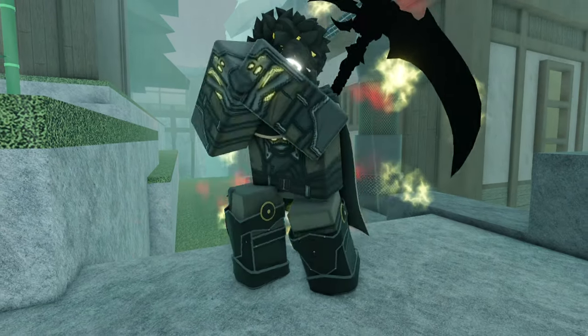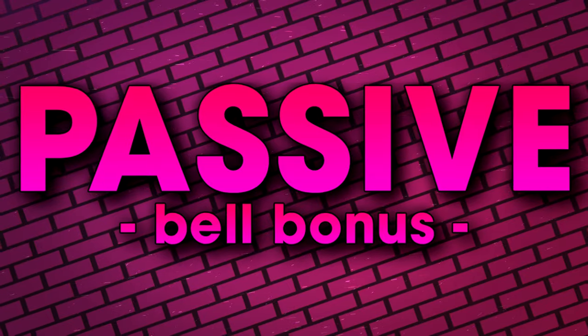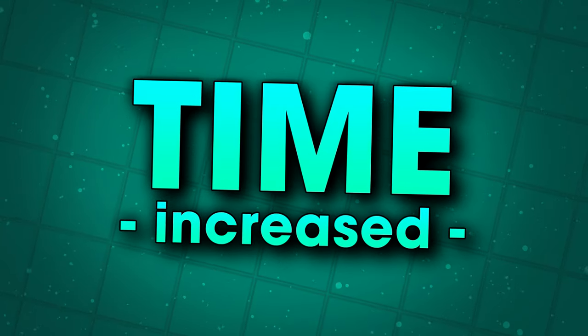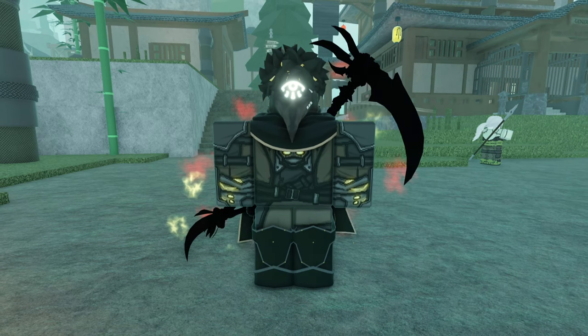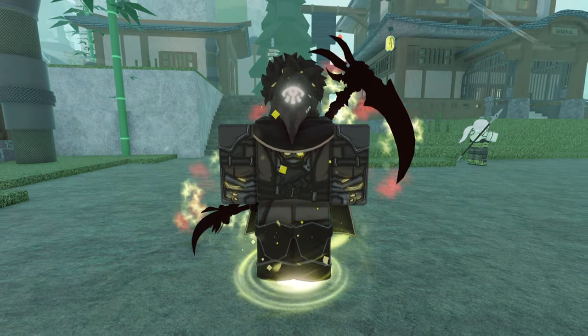The best part about the corrupt Run It Back Bell is the crazy passive it receives during the first few seconds of casting. After slamming down the Run It Back Bell, the user receives full hyper armor during the first 5 seconds, and on top of this, we get more immortality duration because of the corruption modifier that just gives us more stats. Currently, I don't have any visible downside for popping my corrupted bell, so the free hyper armor is just insane.